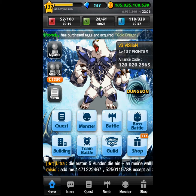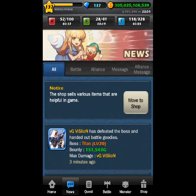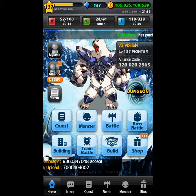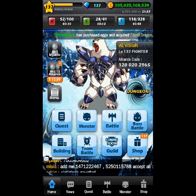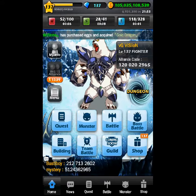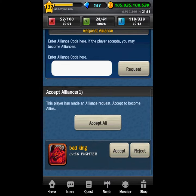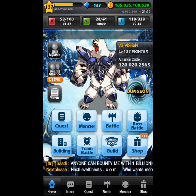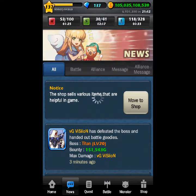Hey, what's up guys, Vision here. Today I'm going to show you guys how to make money — there are a couple ways to do it, so I guess this is going to be episode one. First thing you need is Alliance, so you're going to need to have people add you or you add people. Second, once you have a lot of Alliance, you're going to need to spam your news feed button.